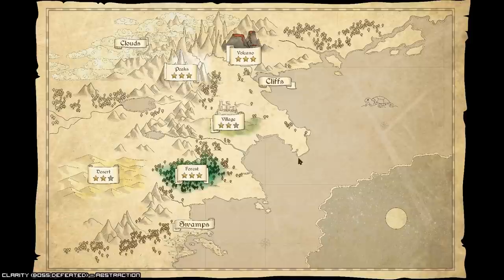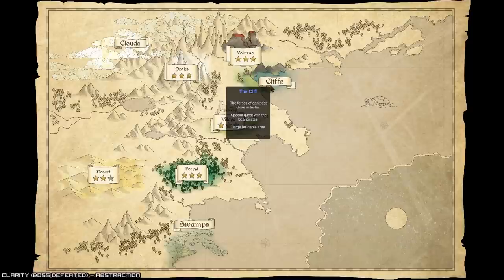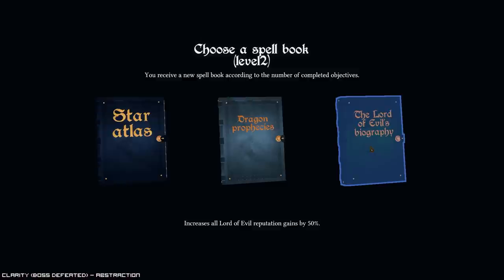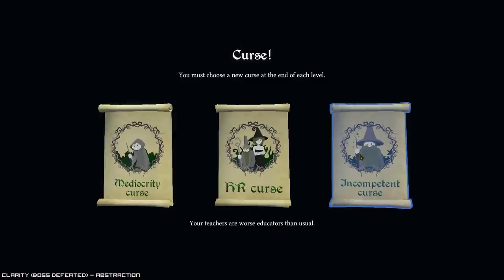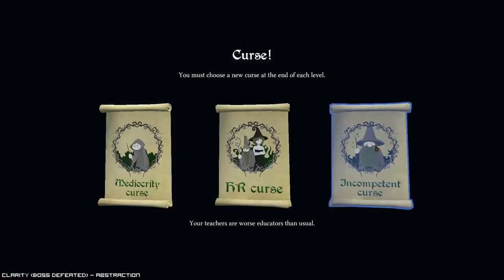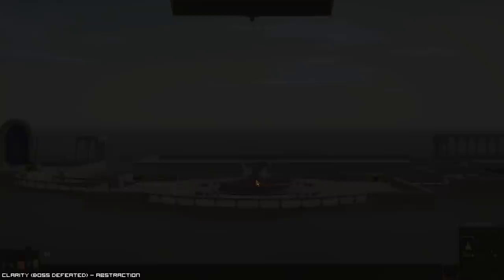Alright, how many left do we have, or do we have to clear every single one of them? I guess we'll go to the clouds star atlas efficiencies — start with red dragon. I guess I'll go with that. All new students have one or two extra flaws — eesh. Let's go with the incompetent curse. But that's fine. Time.